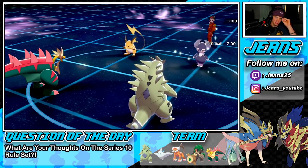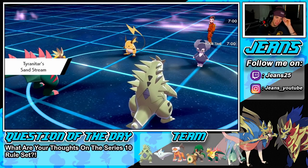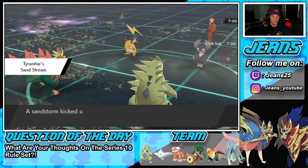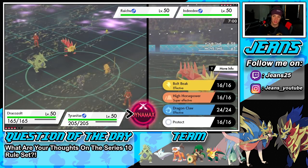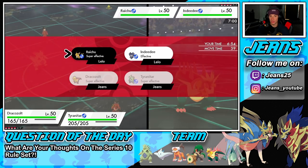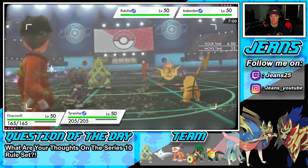He goes in Indeedee and Raichu — probably for that Fake Out chance. He's probably going to Fake Out and I'm just going to Dynamax. Going ahead and Dynamaxing here. His special defense boost from Sand Stream is nothing since we're physical attacking. Buffsects are going to take off the Focus Sash on that Raichu. I think I'm just going to go for a Dynamax Quake to take out that thing.